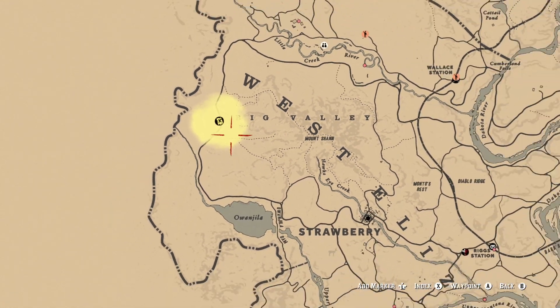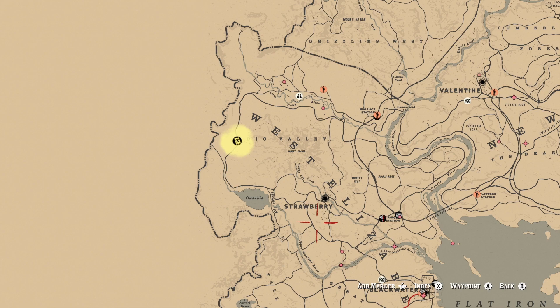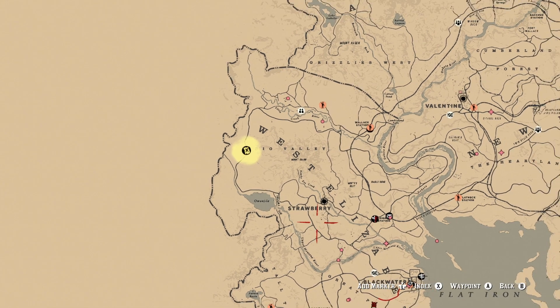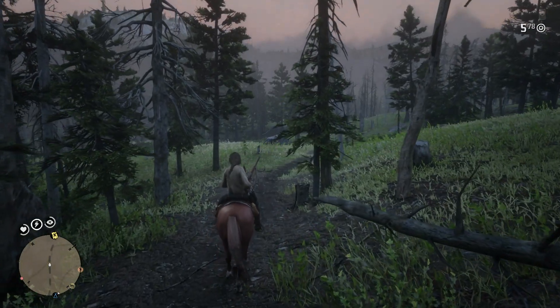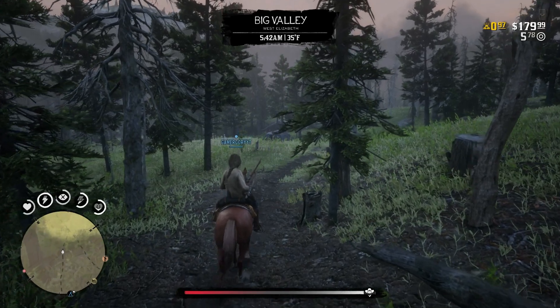Hopefully you guys are enjoying my videos — if you are, don't forget to like, comment, and subscribe down below; it would help me out a lot and is greatly appreciated. This is a rank-up level one map for me being level 15 now. Let's head up to the Big Valley area and start this treasure hunt. Welcome everyone to Big Valley, West Elizabeth.